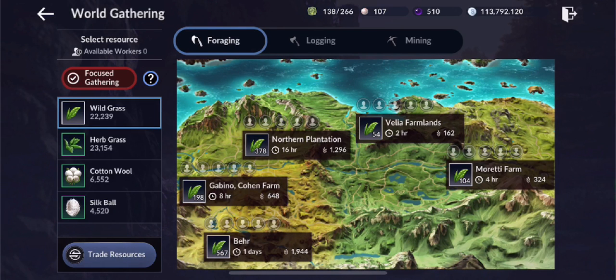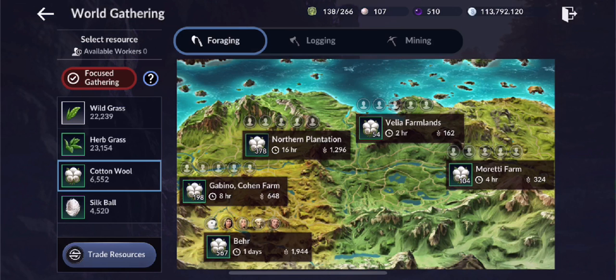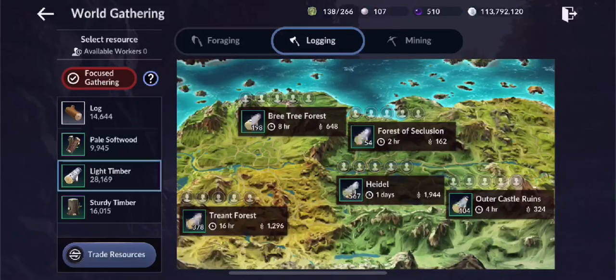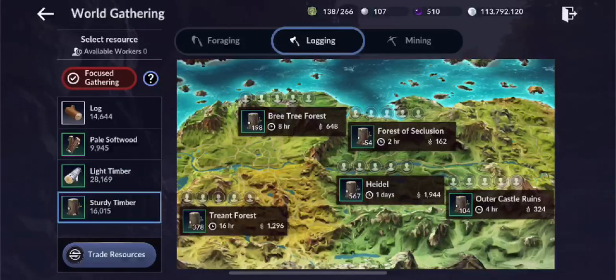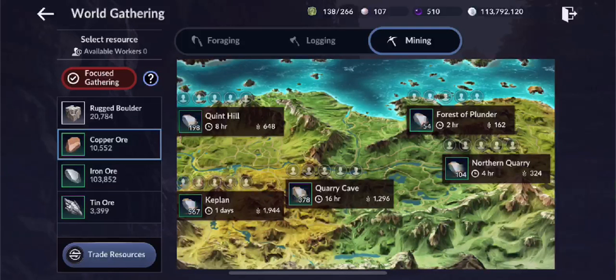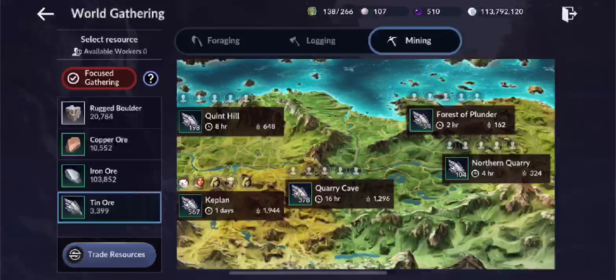Hello everyone, Chill Storm here for another chill gaming video. Before we begin, let me reintroduce the resources. For foraging we have wild grass, herb grass, cotton wool, silk ball. For logging we have the log, pale softwood, light timber, and sturdy timber. For mining we have the rugged boulder, copper ore, iron ore, and tin ore.